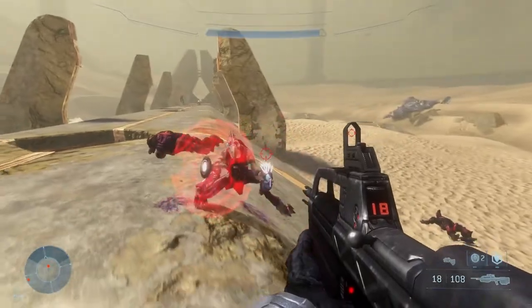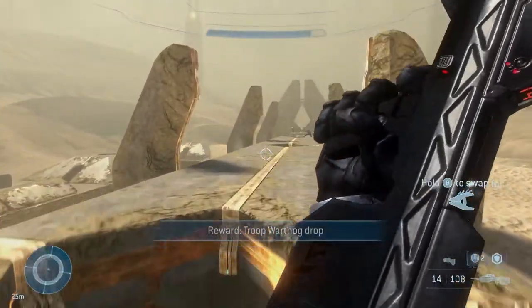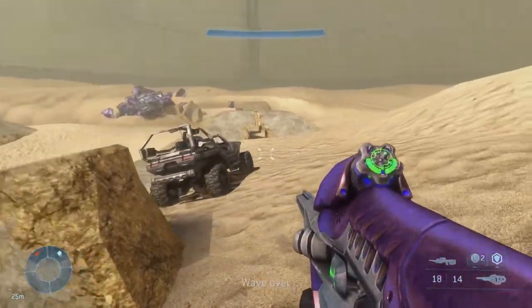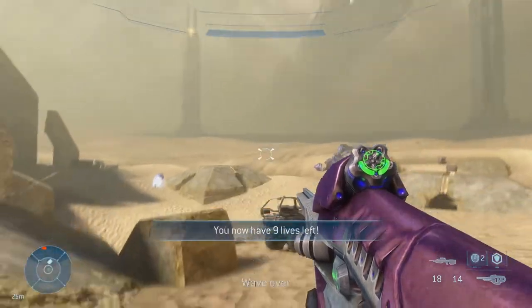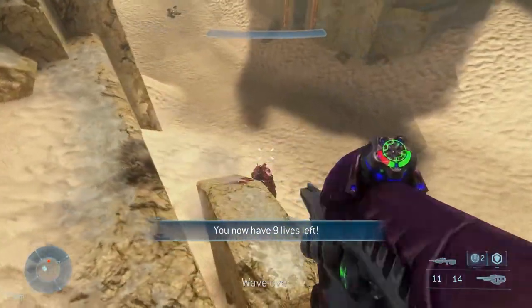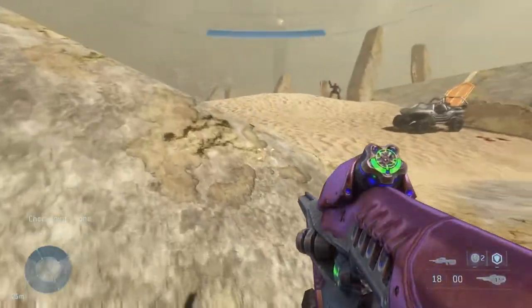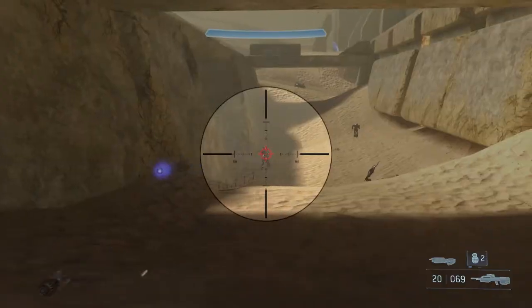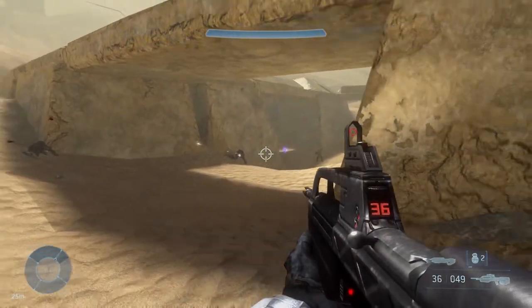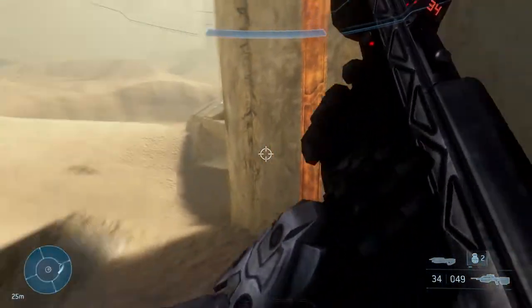Oh look, we got a red Jackal shield guy, that's cool. Whoa, the freaking Pelican almost dropped the Warthog right on the Brute - that would have been hilarious, it was so close! And is that the Chieftain? He has a freaking plasma launcher - the Chieftain has a plasma launcher!